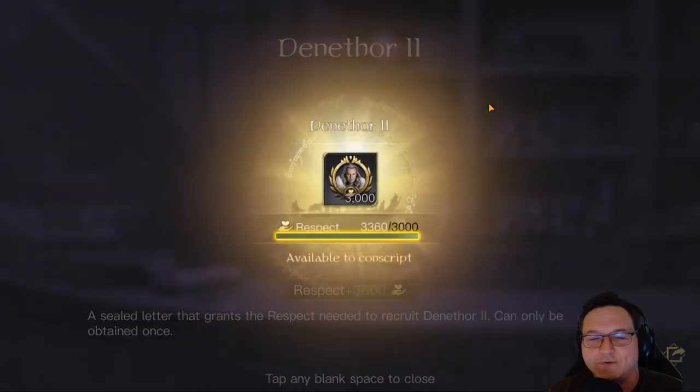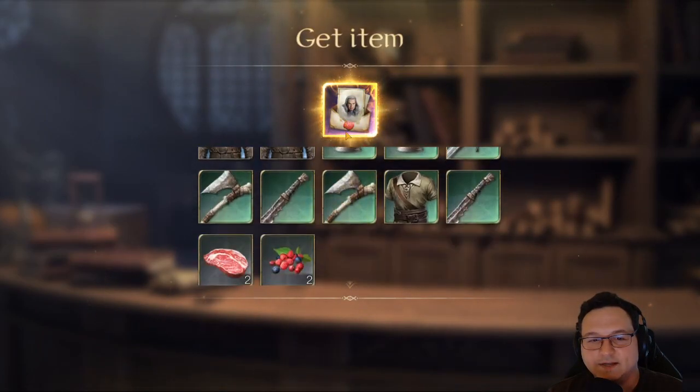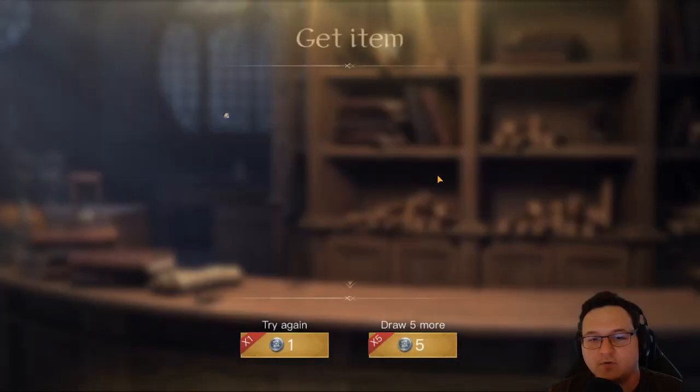Of course — I get the Denethor Invite. Amazing. Well, I guess I have a new Pather and Tile Flipper because I'm not really wanting to use that guy. Another Hobbit Fiddle with Haste of Soldiers. More upgrade bait.